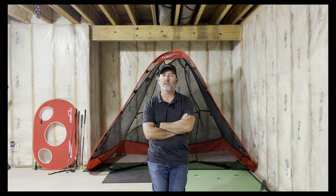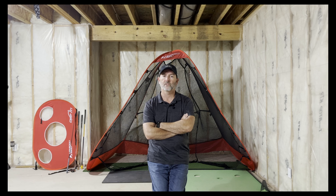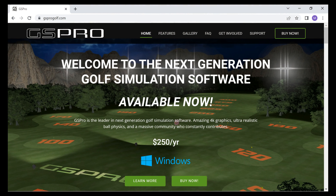Now if you aren't familiar, GS Pro is one of, if not the, most popular golf simulators available. Why is it so popular? Well there's numerous reasons. First, it's the most affordable option on the market. The current subscription is $250 a year. The graphics are easily on par with TGC 2019, which has been somewhat of an industry standard.